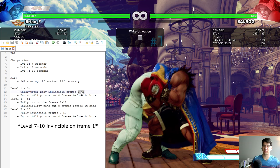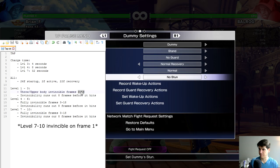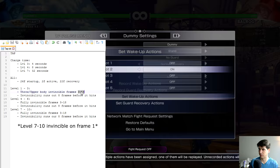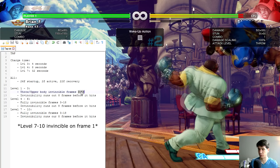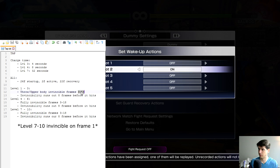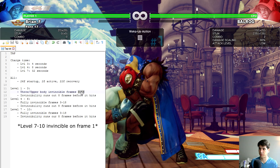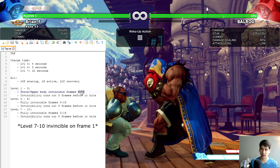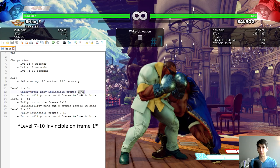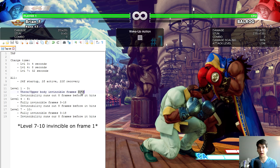I would normally be able to throw here but wake-up TAP avoids it, so you can use this as both an offensive and defensive tool. It's more powerful offensively once people understand this invincibility range. Wake-up TAP will beat an attempted meaty throw — the throw whiffs but I'm able to block. There is too much startup for it to actually punish a properly timed throw. With quick rise and back roll you won't get a clean setup every time.